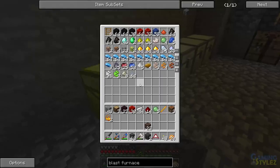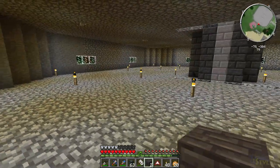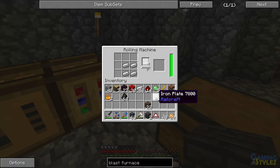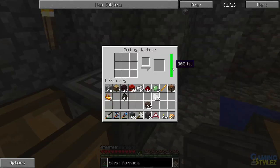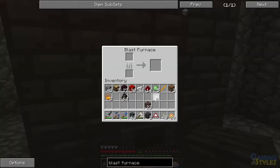I need charcoal. I could use coal but I'm not using all my coal — I'm saving those for stuff I can't use charcoal for. Now we put these in here and these here. I don't know how much charcoal this is gonna take, it'll probably take a long time to smelt.